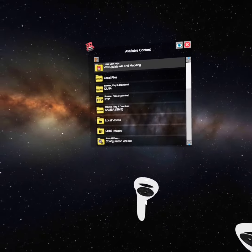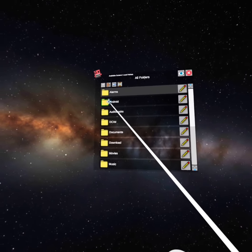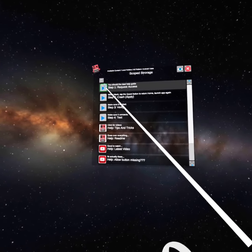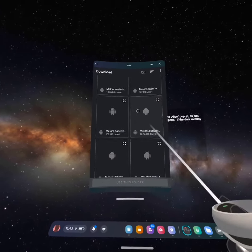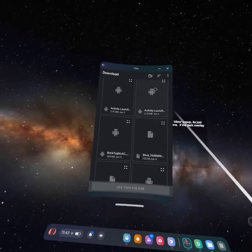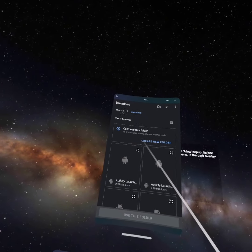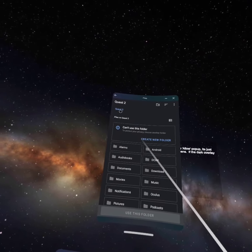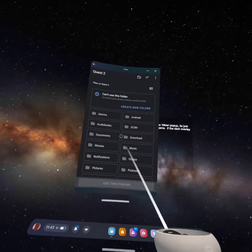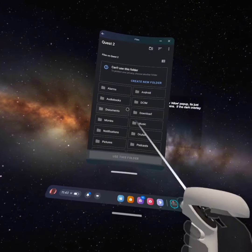Once you're in here, you're going to press on Local Files, All Folders, Android, Data, Scope Storage Actions, Step 1, Request Access. Once you're in here, you're going to see something that says Quest 2 in the top left. Click on that and it should bring down a page with a bunch of downloads — like DC, IM, Android, Alarms, Audiobooks, Documents. You're going to press on Downloads.